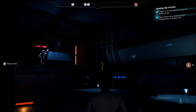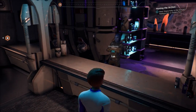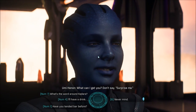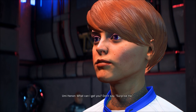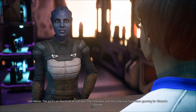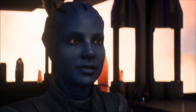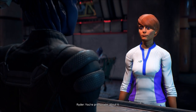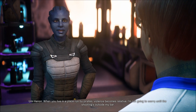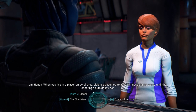Helpful. You gotta pay — I thought he was buying my drink. Damn it. Now I can talk to the bartender Umi. What can I get you? Don't say surprise me. What's the latest in Kadara? The port's on the brink of civil war. The Charlatan and the Collective have been gunning for Sloane's throne. I thought it was all talk until they started killing each other in the Badlands. You're pretty calm about it. When you live in a place run by pirates, violence becomes relative. I'm not gonna worry until the shooting's outside my bar.